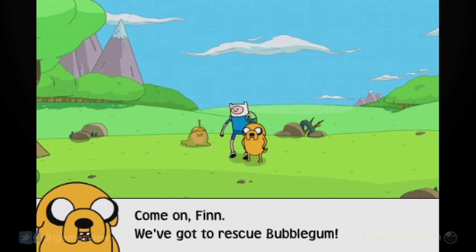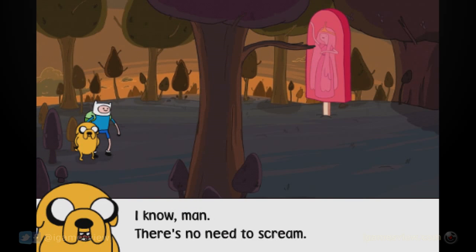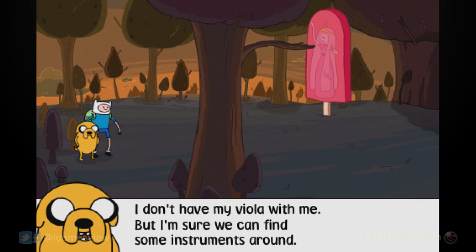Come on, Finn. We gotta rescue Bubblegum. Holy stuff! Princess Bubblegum has been turned into a giant popsicle. I know, man. There's no need to scream. Sheesh. I can't reach her. We need to get her down. If only we had Marceline's axe. That's it! Let's jam out until she joins us. I don't have my viola with me, but I'm sure—